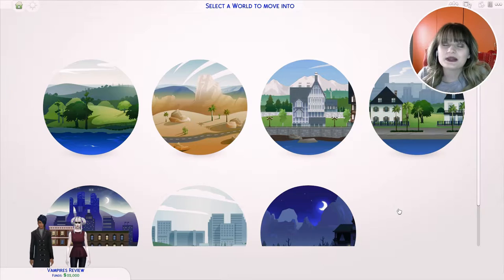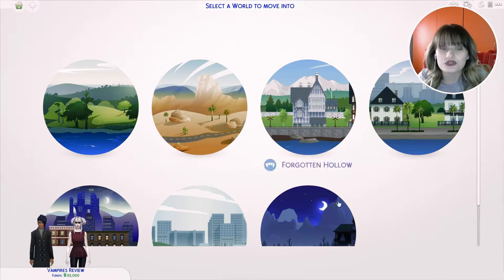Today we are going to showcase build and buy objects from the new game pack called Vampires. This game pack is going to be released tomorrow but I received an early access slash review copy from EA — that is a disclaimer at the beginning. I got the game for free but I'm not being paid to say anything. In the previous video we reviewed the create-a-sim items and now we're going to take a look at build and buy objects as well.